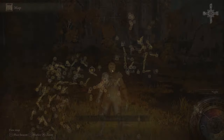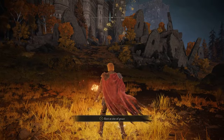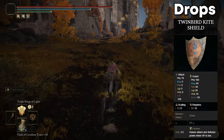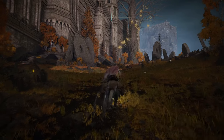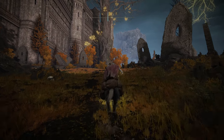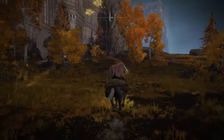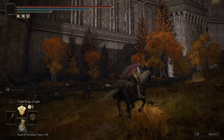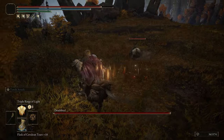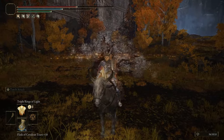The final Deathbird I'm going to show you is up at the Capital Outskirts here at the Hermit Merchant Shack. All I'm going to do is make it Nightfall, head up east towards the Erdtree, and the Deathbird should spawn. This one's going to be a little bit harder than the other ones because it's more late game. And once he's dead, he should drop the Twin Bird Kite Shield.